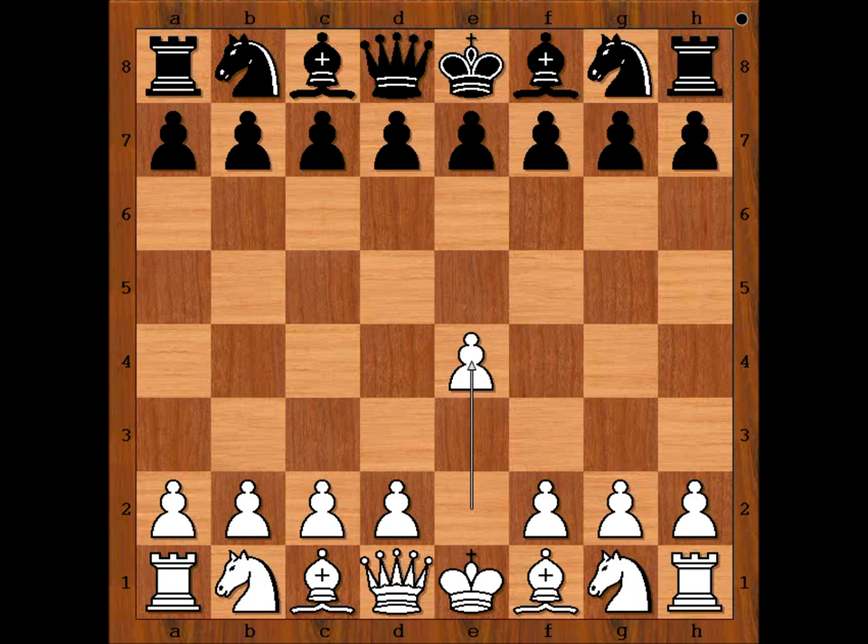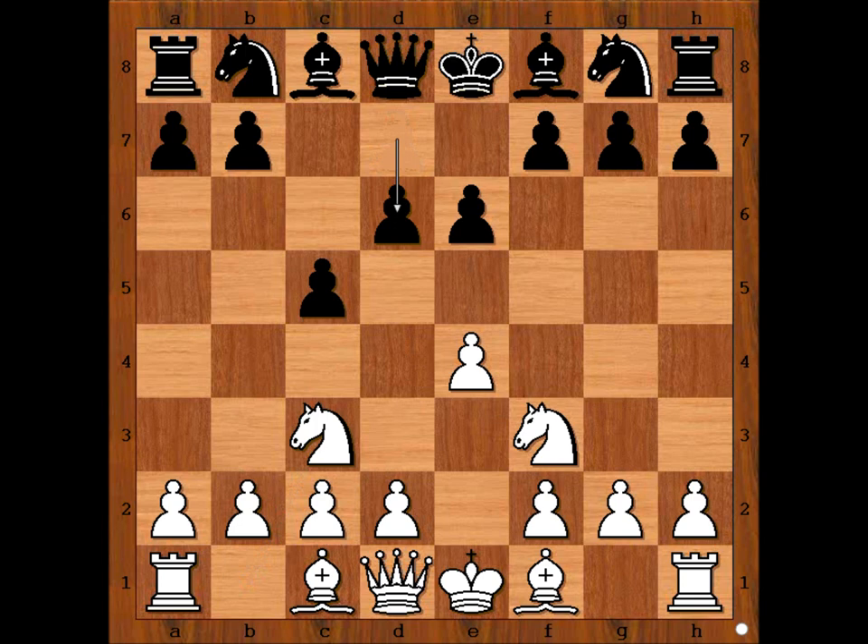Andrey Lukin had white pieces and he started with e4. Gennady Timushchenko played c5 — Sicilian defense — knight to f3, e6, knight to c3, d6. Timushchenko goes for the Scheveningen variation of the Sicilian defense.